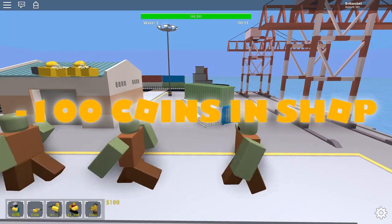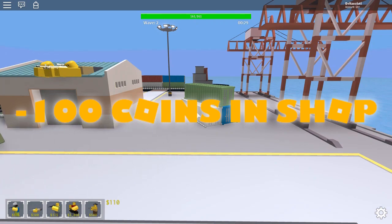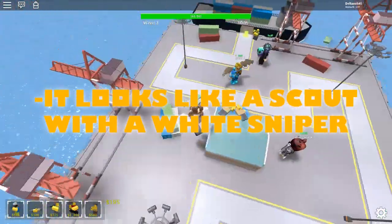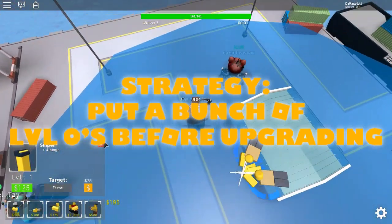The Sniper is a really easy to get tower, which you can buy at the shop for 100 coins. You can only place it on cliffs, and it looks like a basic scout with a white sniper. Overall, this is a really good early game tower.